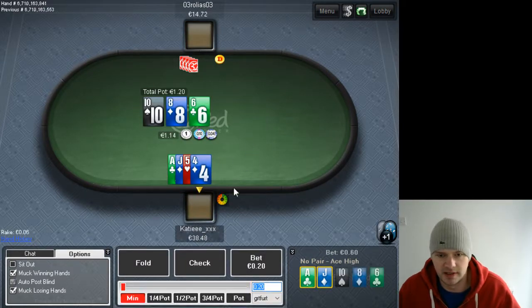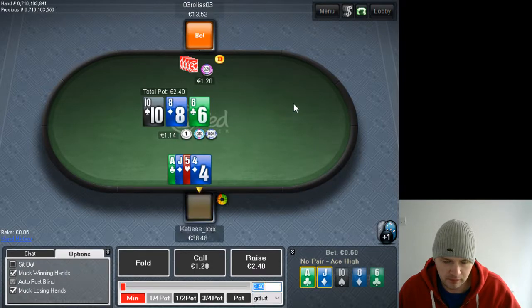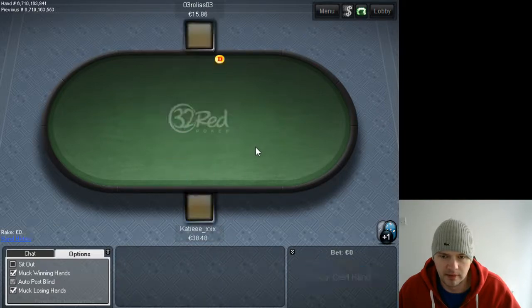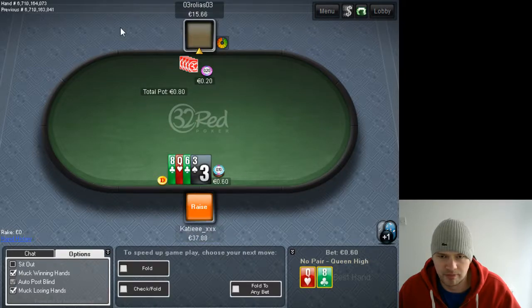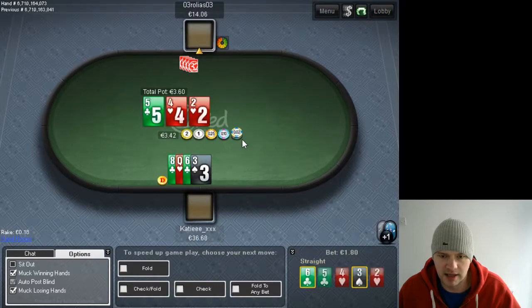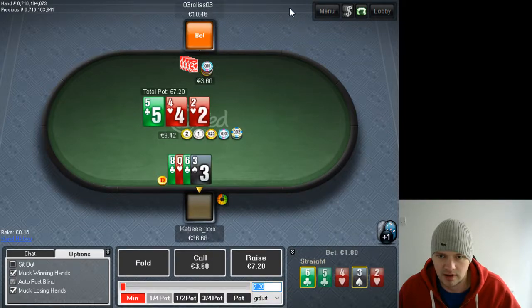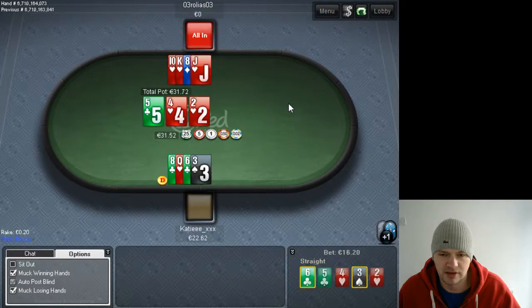We can defend this hand for sure. I'm just going to give up — he's playing pretty aggressive and this is a pretty marginal hand. Probably shouldn't be raising this hand here, only because he's three-betting. I've got 29 hands on him and he is three-betting like 42% of his hands. Once he pots this flop I don't think he's folding enough, so I'm just going to get it in with the nuts. He's just got a naked flush draw so we're in great shape.